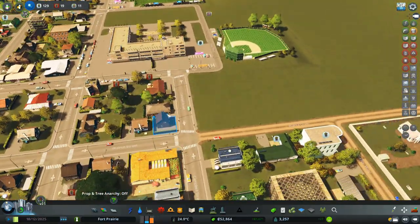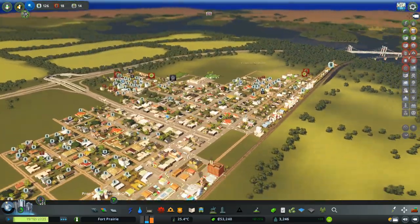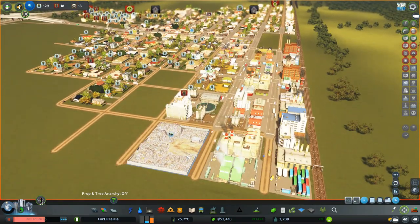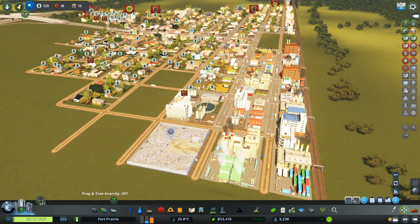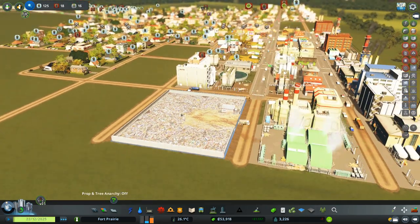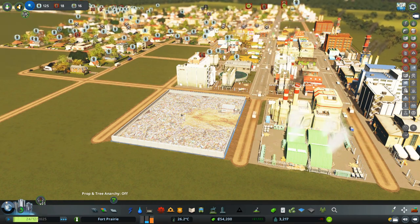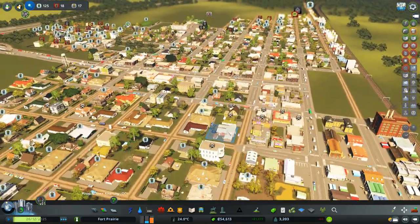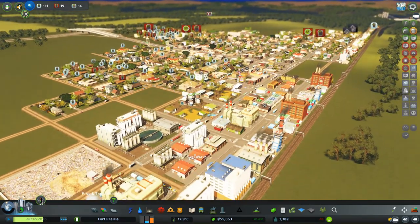The garbage situation isn't sorting out as fast as I hoped, so let's pause and try the reset trick. We'll reset the object — and you can see all the garbage went away. Now all these trucks are going out to collect garbage. We're also starting to get some dead people because of that issue. It's amazing what can happen if you just let things go for a while.